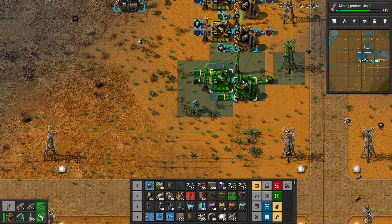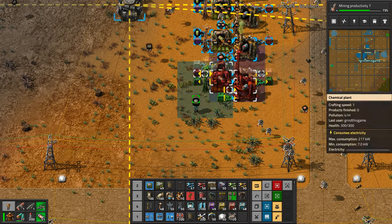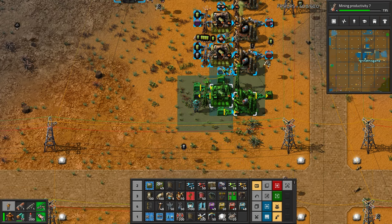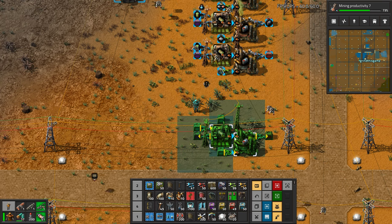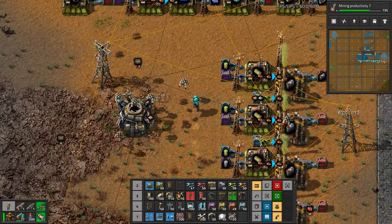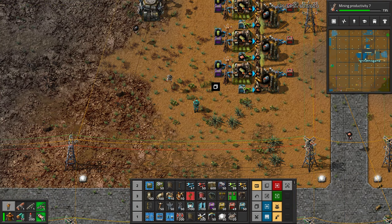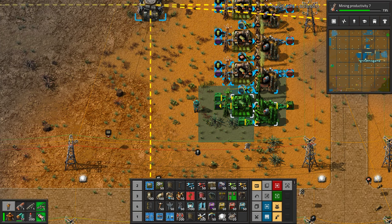Scaling up is easy — super easy — just copy this and stamp it down. Something is not quite right here... actually that's fine. Wait, something looks wrong. Oh, it's because I copied the bottom section by mistake. This thing is kind of three tiles wide. That's what I want right there.